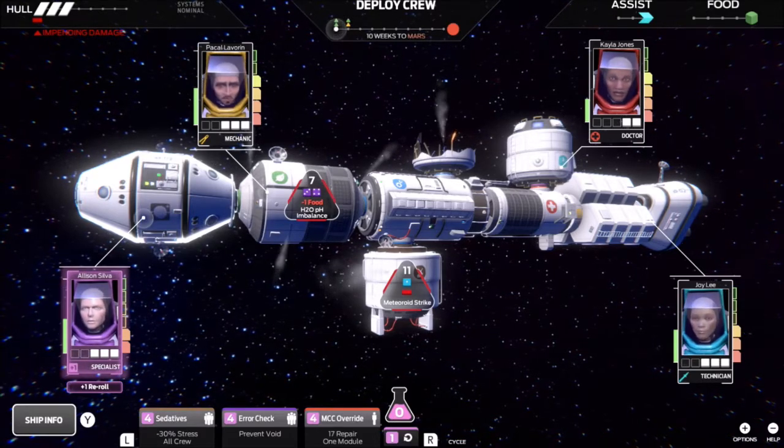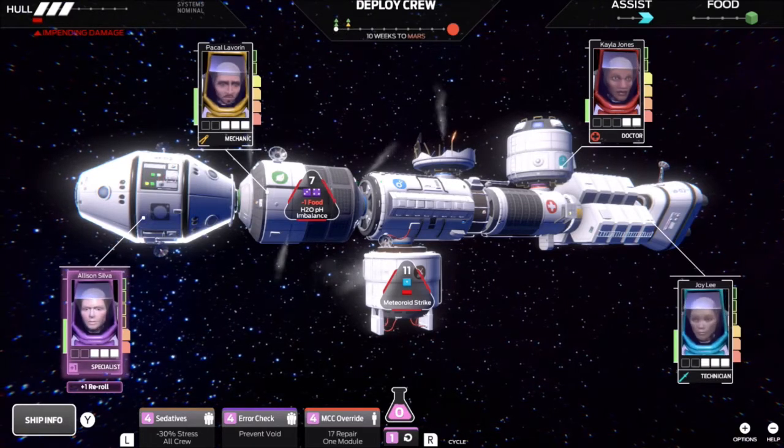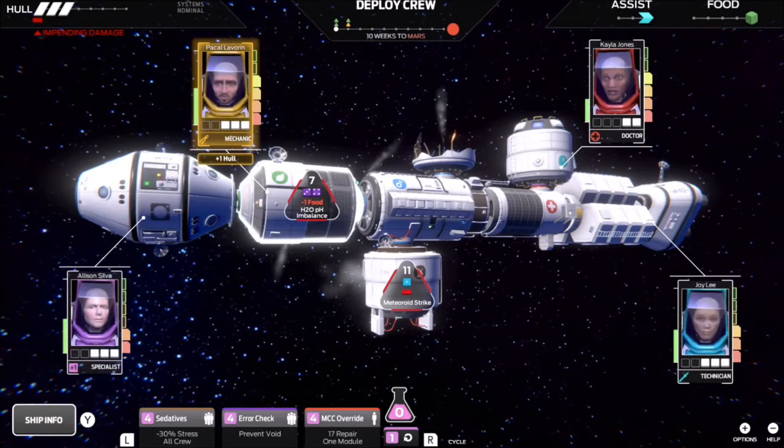So having an assist — if you look to the top right near the food — is helpful in that situation. We're going to jump right on in and see what we can get going.